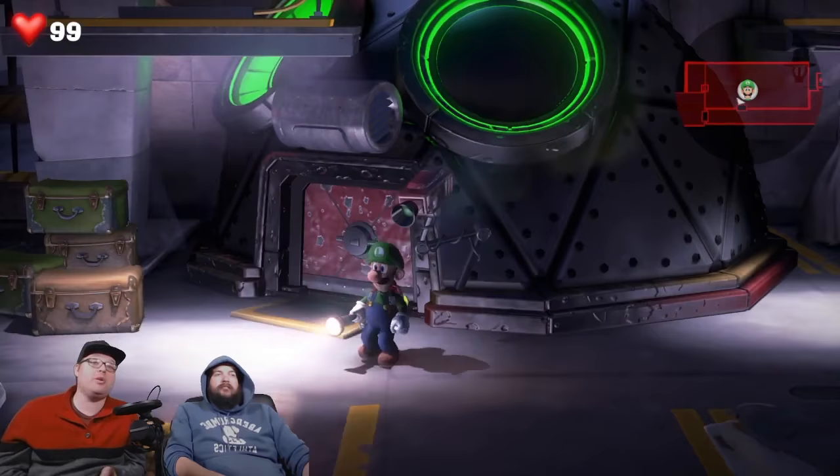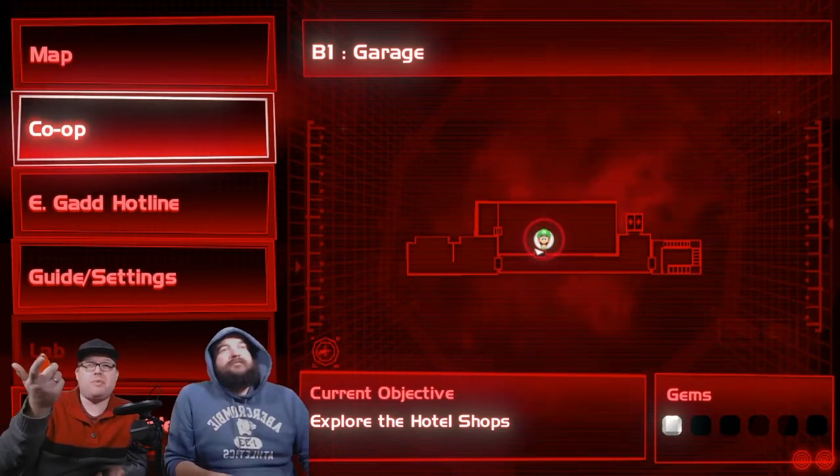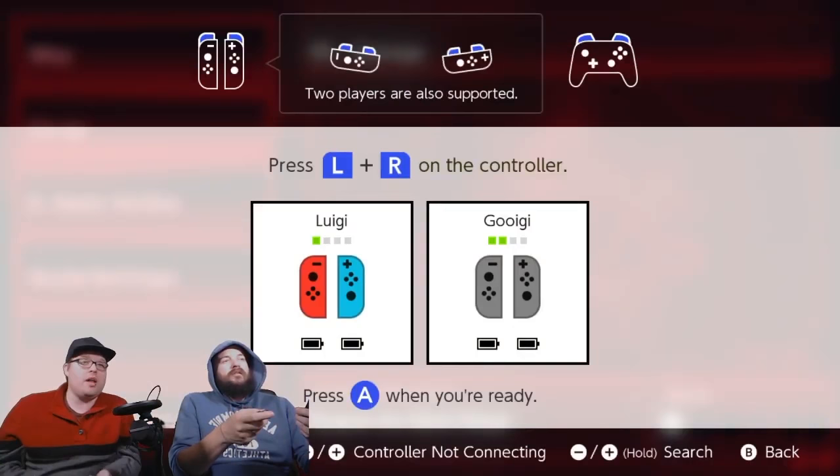It'll take you about an hour as a single player if you're moving, but not too fast. You unlock co-op in an hour. Then you push the pause button — it's as simple as pushing the co-op button. You select a mode where two players work together playing as Luigi. You select co-op. Look, and then you can connect your controllers any way you want.